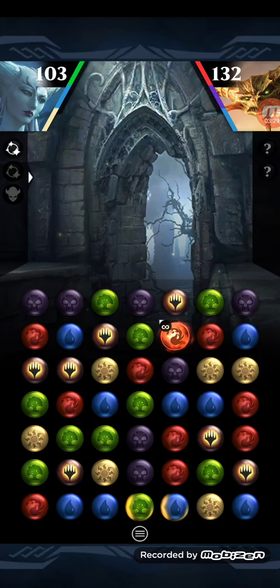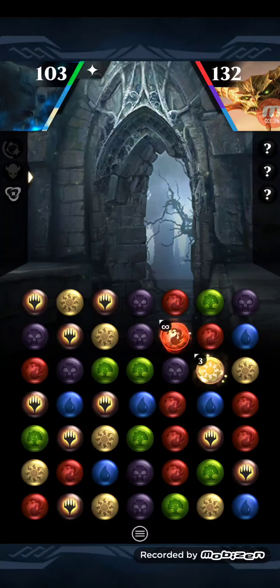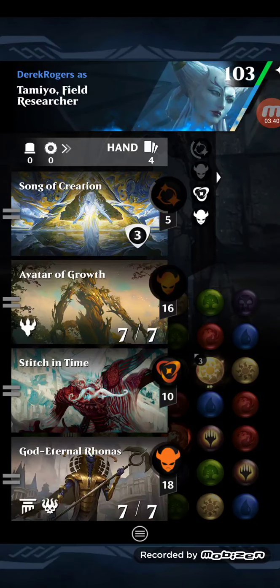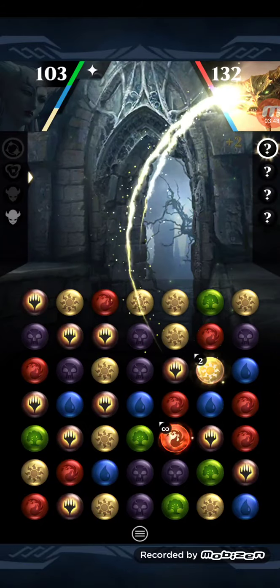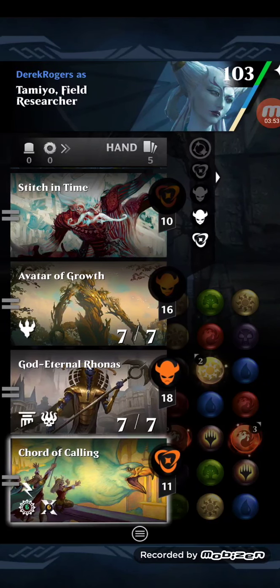We're doing this in Rising Tensions today since that's running and Training Your Arms isn't right now. Whirlwind of Thought is basically to reach Tamio's third ability as quickly as possible. That's the basic plan — once we get that down, we can start the loop. Because you don't want to start it without that, since the Avatar of Growth won't do much — it'll only convert like four gems.